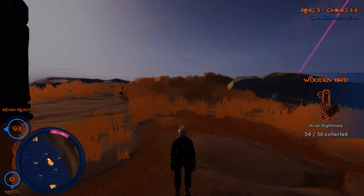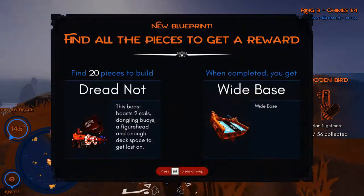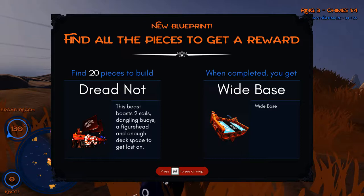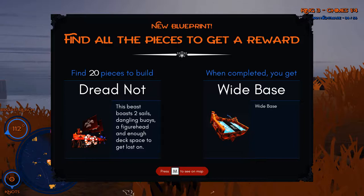All right, what is this? A wooden bird. This is another piece of a ship. Find all the pieces to get a reward. Wide base. That's cool. Dreadnought. All right, I'm down.